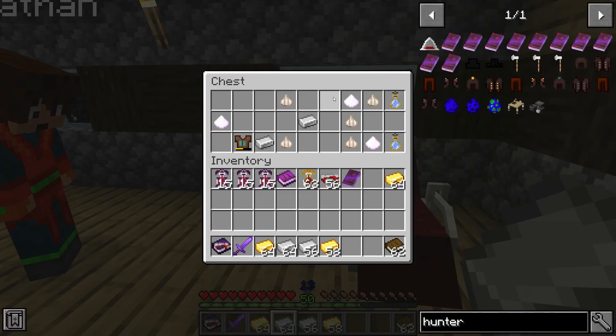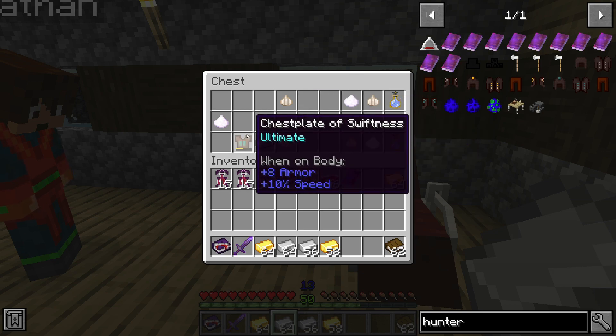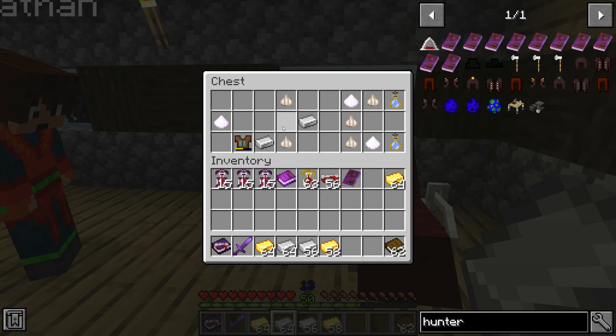I also forgot about this chest — this is how the loot looks. It has a few things in here: holy water, blessed souls which we'll need later, a chestplate of swiftness, and a bunch of other cool things.